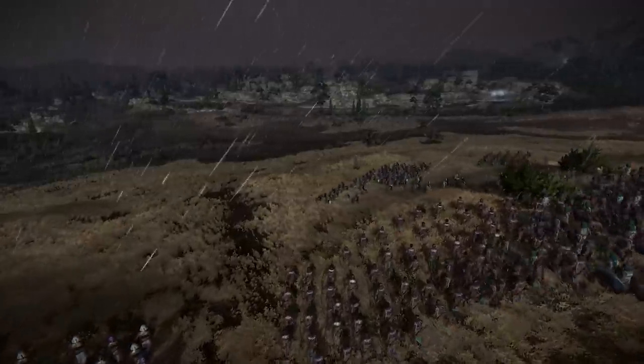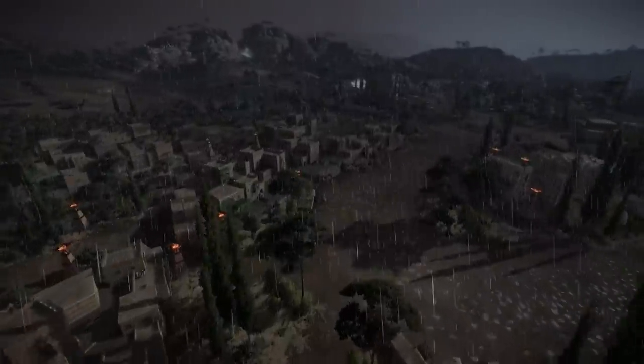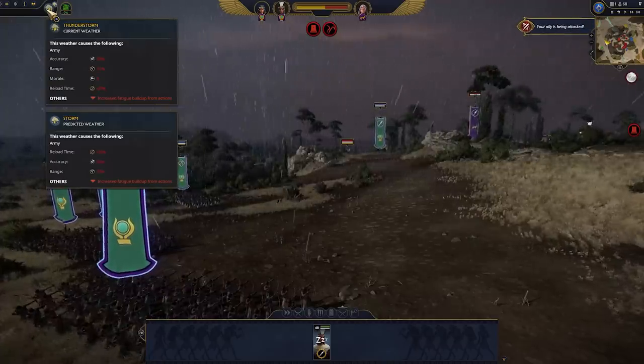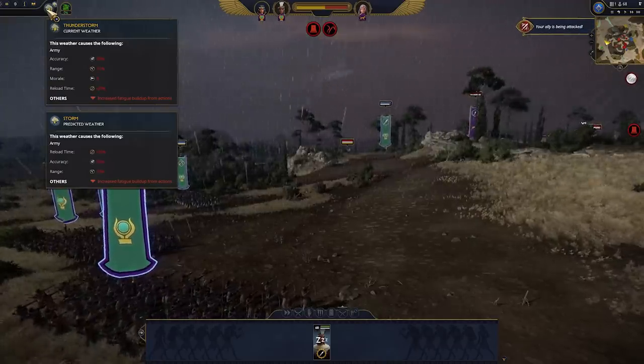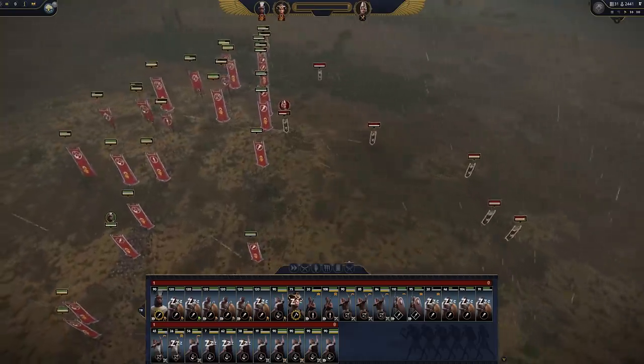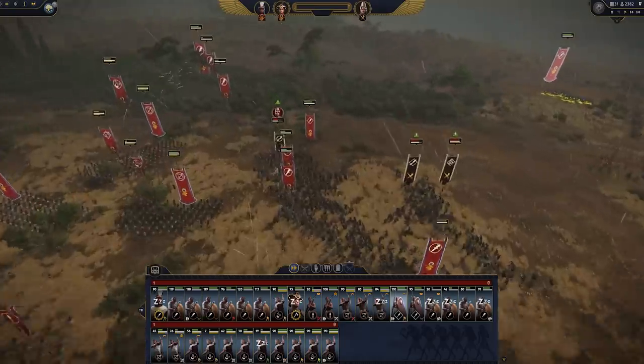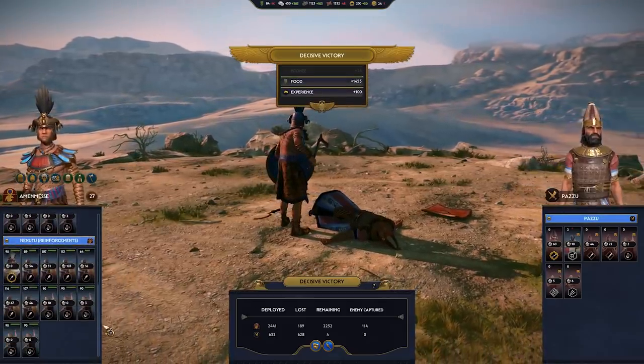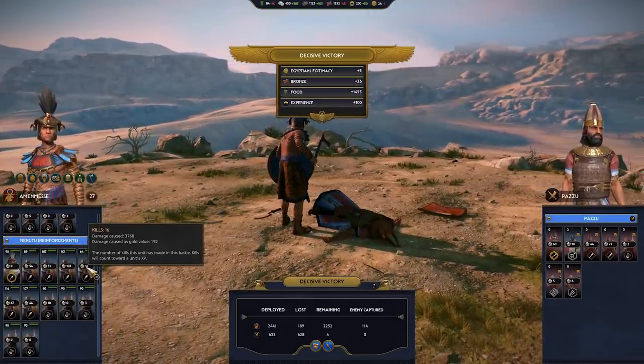The weather system is a big part of battles in Total War Pharaoh, but not all of the weather conditions have had the impact we were hoping for, so we've increased the negative effects from fighting in a storm or thunderstorm. Reinforcements or additional armies can now properly be selected on the post-battle screen for performance inspection, so that you can determine if your lads did well, or if someone else really deserves the praise.